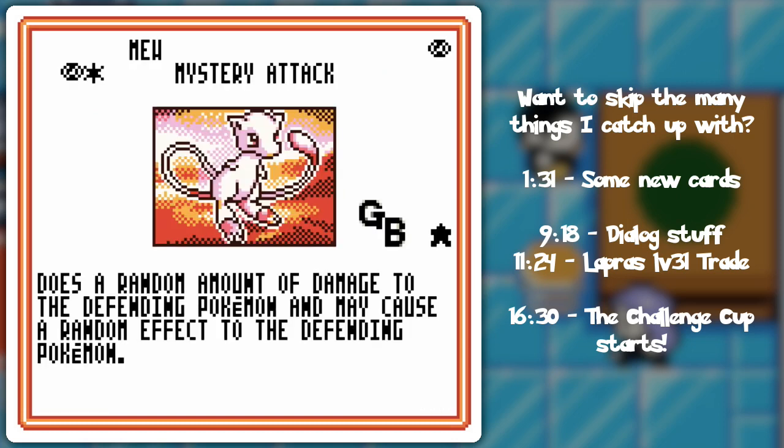Now for the other Phantom card, which I guess is technically not a Phantom card anymore because you can get it in the game without card pop — it's the Mew with the Mystery Attack. It does a random amount of damage and may do a random effect. The random effect is fairly rare, so you can't just get effects all the time, despite what it implies. The random amount of damage is not just any amount — it's usually up to like 10 or 20 or so. You're not gonna be doing 300 damage — there's a limit to how much damage you can do with Mystery Attack.